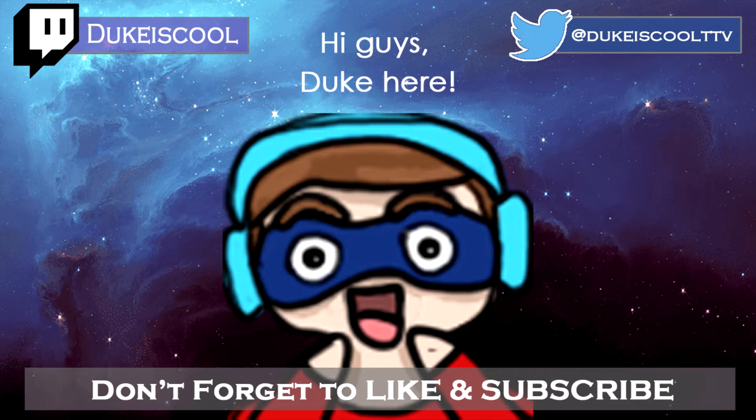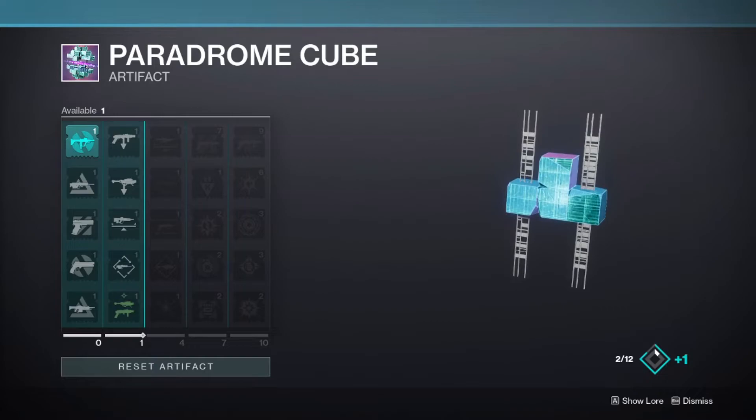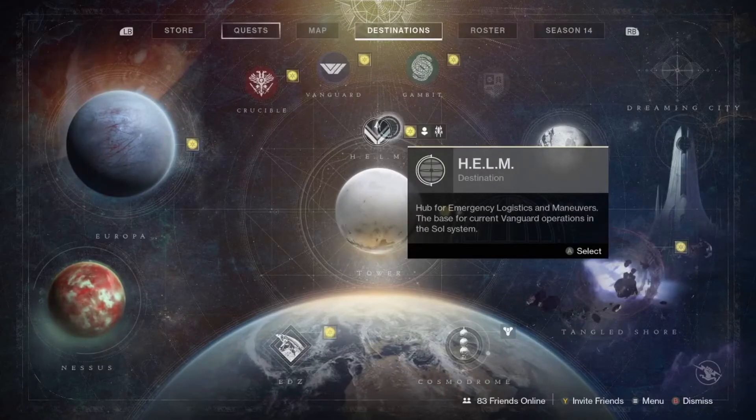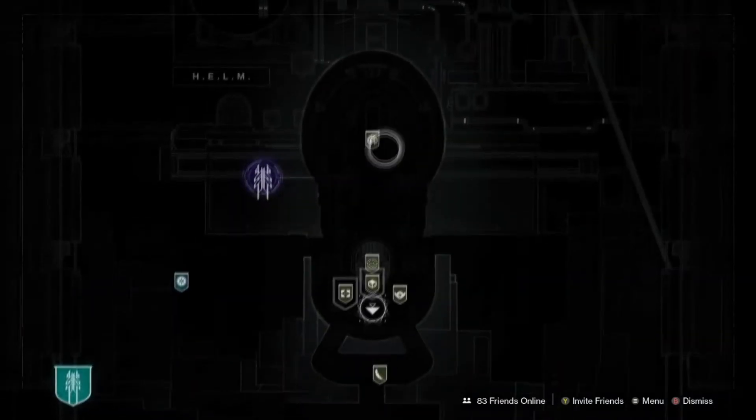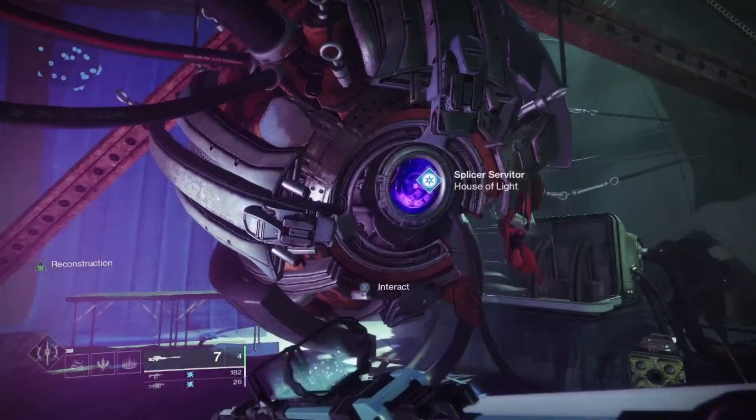Hey guys, Duke here, and today we are going to take a look at the new seasonal artifact mods for Season of the Splicer. This season's artifact is called the Paradrome Cube, which you can get from completing the opening seasonal mission involving meeting up with Mithrax and helping him out. Once you finish with that, go to the Helm in the newly opened up section to talk to the Servitor setup there and get your artifact.